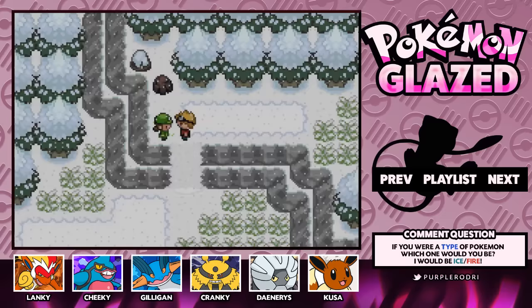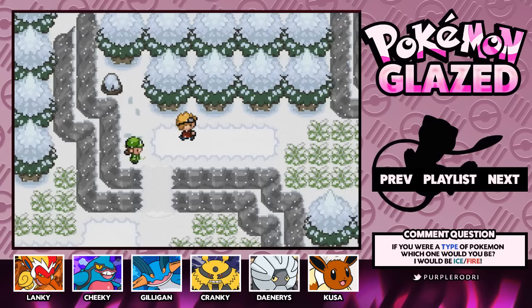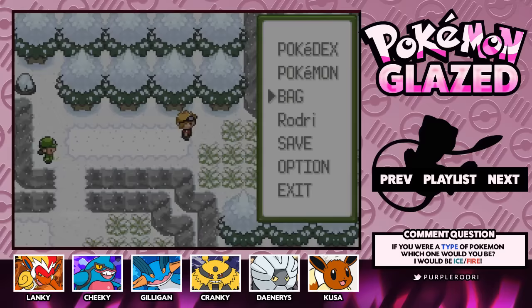I gotta tell you guys, Electivire looks really, really cool in the battles. That's awesome. Whenever we get a Pokemon that just looks super strong, it's so fun to use them, because it just feels like you're intimidating the trainers you're going up against. I mean, if you saw an Electivire, tell me you wouldn't be intimidated by that thing. It's this huge, electric, monster, Yeti-looking thing, and I believe we're going to have another battle.